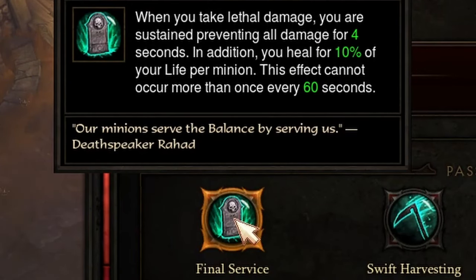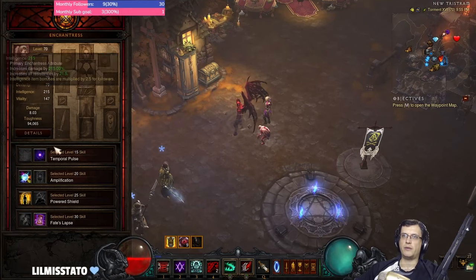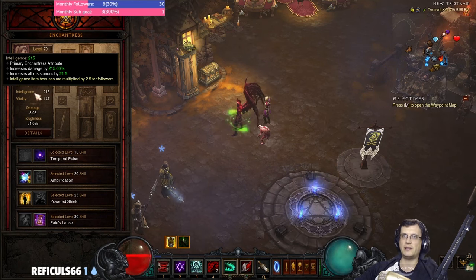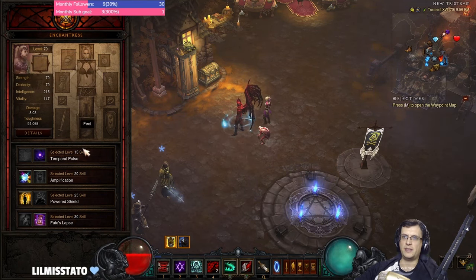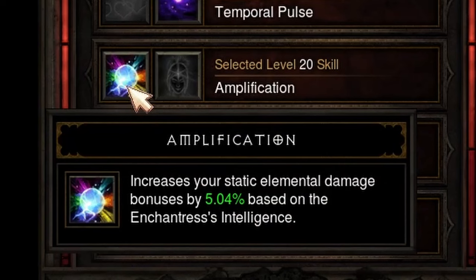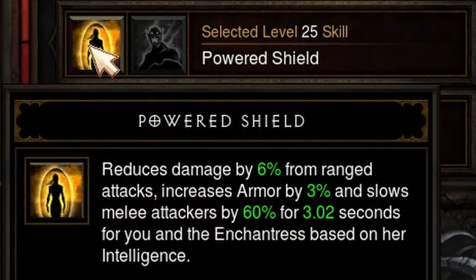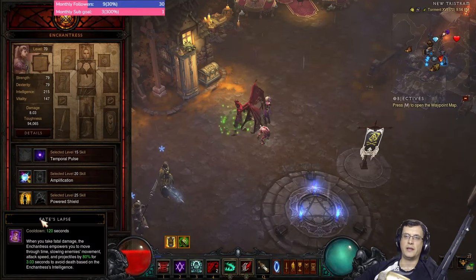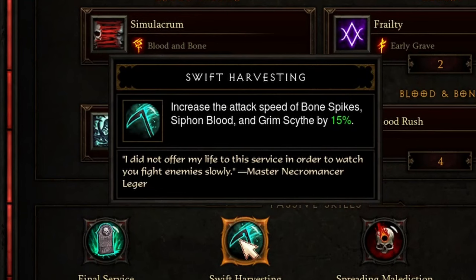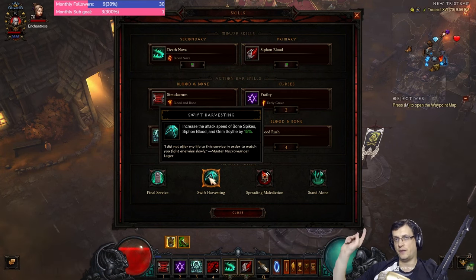For passives: Final Service — this build is squishy, so we need two cheat-death procs. First from our Enchantress. By the way, you need 25k Intelligence and Flavor of Time for the Nemesis skill. For your Ancient it doesn't matter much, but most importantly you get up to 10% elemental damage, you don't need cooldown reduction, and then you want Cheat Death. We have a second Cheat Death from Final Service.